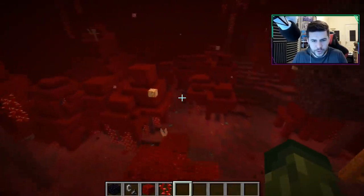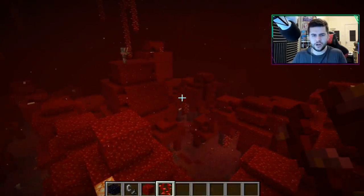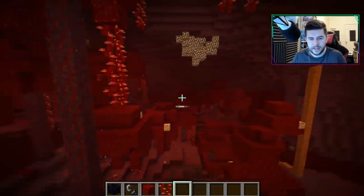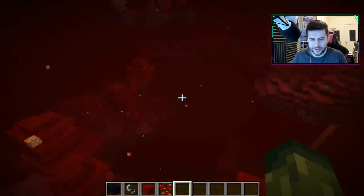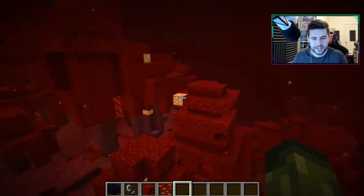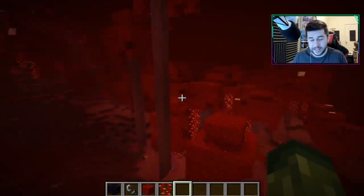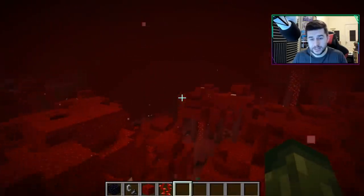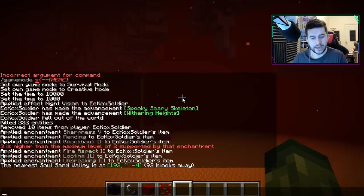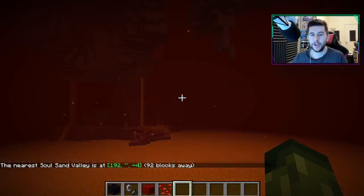Let's go to one of the other ones. You will find hoglins in here as well — I think hoglins can spawn anywhere inside the nether at this point; I don't think they're biome specific. You will still find yourself some glowstone, but I think the shroom light looks way better. I was struggling to find the next biome, but all I had to do was forward slash locate biome and type in soul sand valley, and we're able to find it.